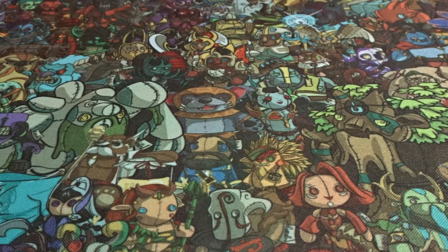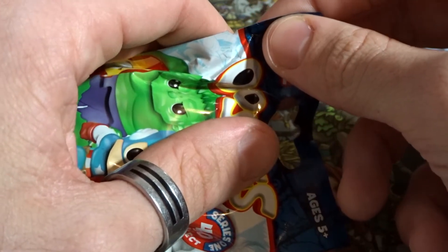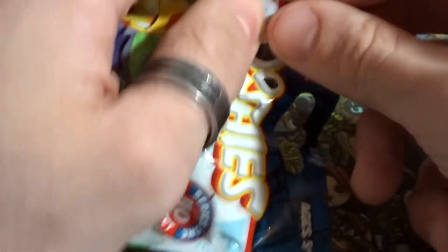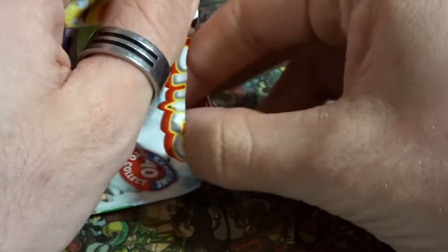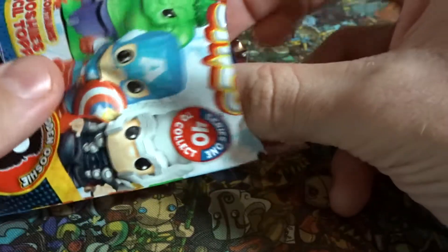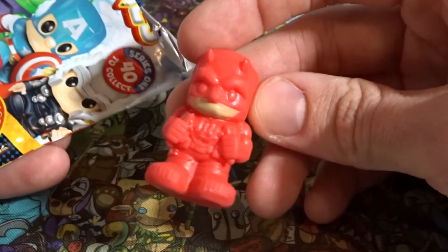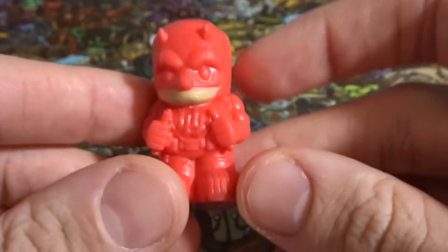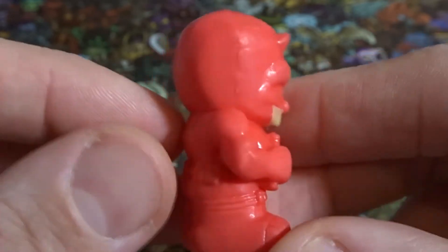We need six Ooshies to complete it and we have seven blind bags. Time to unbox the first one — cross your fingers, toes, and nose because we really want that Red Hulk. Who's it going to be? Please be someone I don't have already. Oh yes! It is Daredevil! How about that? He is really, really red — he almost looks like the hologram Daredevil, but he's not. The first one to the list is the common Daredevil.